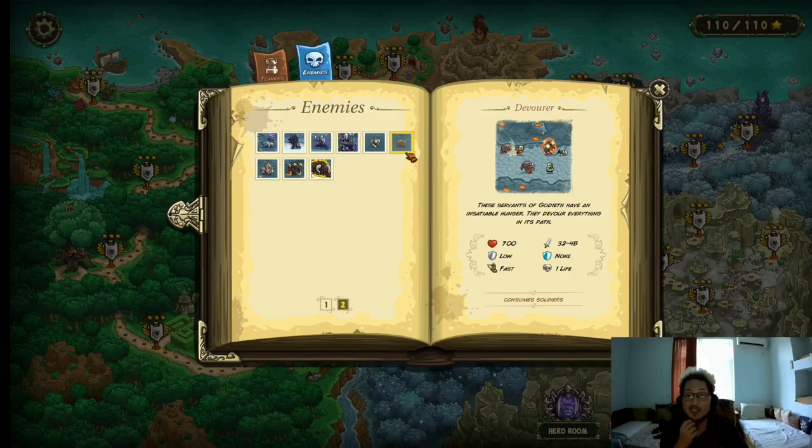Devourer — these guys are just a pain. 700 HP, they do between 32–48 physical damage, they have low armor, they move fast, and they can consume your soldiers — deleting a good chunk of their health. The consumption mechanic basically means that whenever a unit dies near them, they heal. Pretty much cannibalism — it's the same mechanic as the cannibalism from Kingdom Rush Frontiers. Magic damage is very good into them.